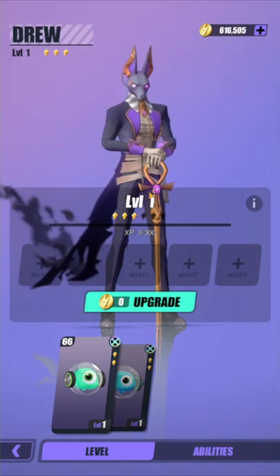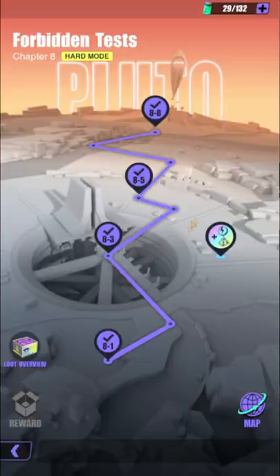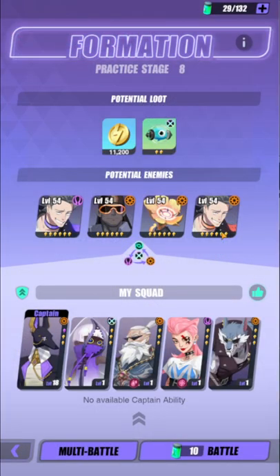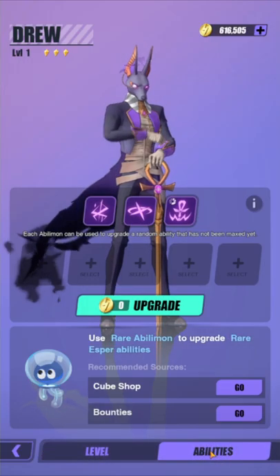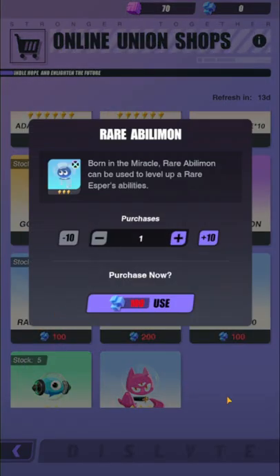Advancement can be used to improve your espers in two different ways. First, you can use Experimons to increase your character's level. These can be acquired at the practice stages in each chapter of the story mode. You can also use Abilomons to level up your espers' abilities. These can be acquired at the cube shop or during bounties.